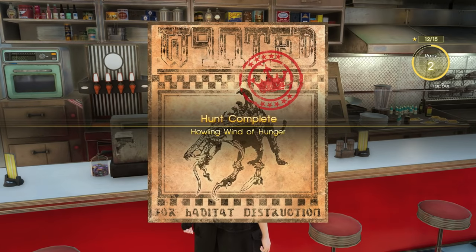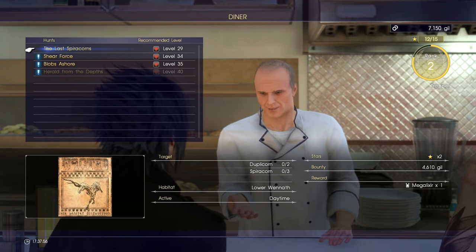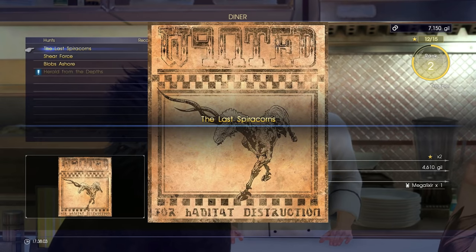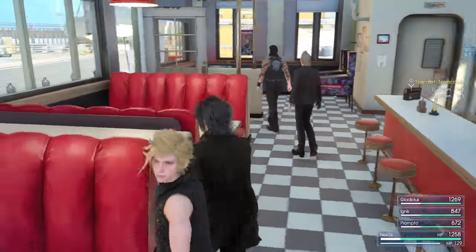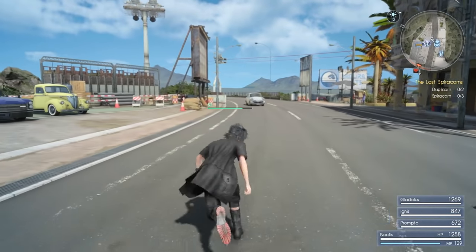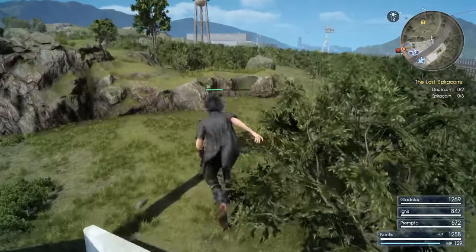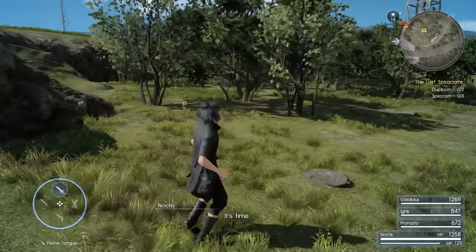Disregard the hunt being displayed — this has nothing to do with how to get it. You then want to take up the new hunt, and the hunt you're looking for is the last Spiracorn. Accept this quest. You'll need to hunt Spiracorns and Duplicorns. What you're after is the Duplicorns because they're the ones that drop the item you need. It's much easier to face these guys in the day than at night. You also want to split the Spiracorns apart from the Duplicorns, as the Duplicorns are a lot harder to kill and you want to focus on them more.